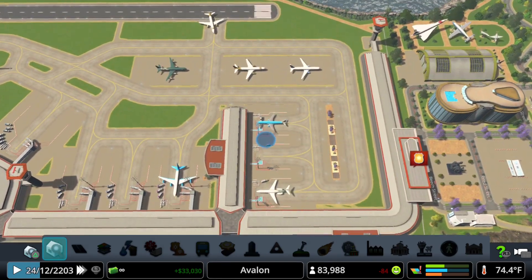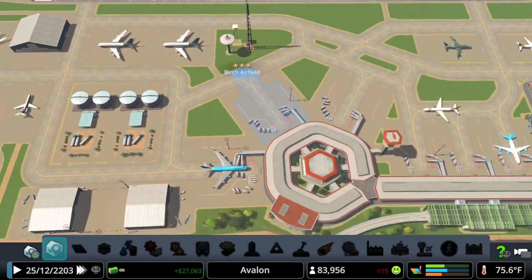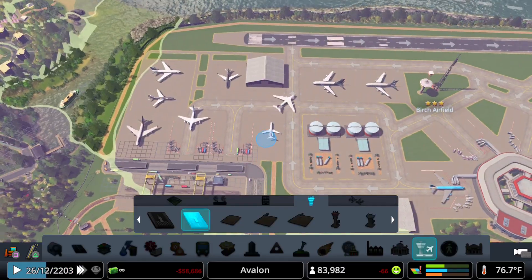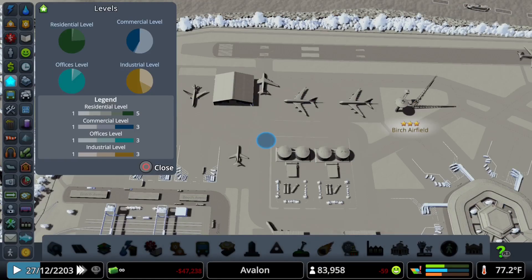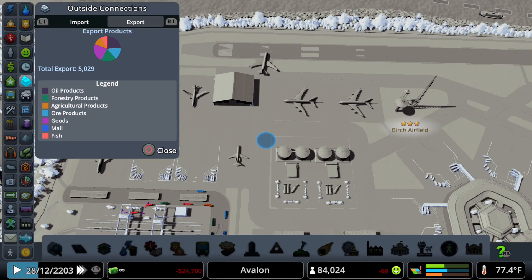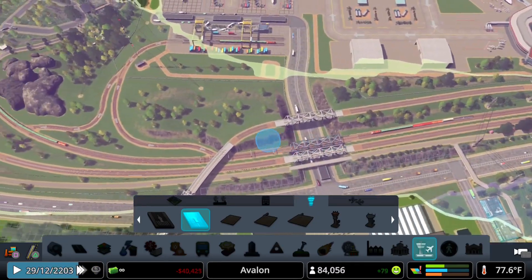The airport has three small stands, three medium stands, and three large stands. It also has two cargo stands set to export only, by having the taxiway just leave the stands with no return path. Avalon doesn't need any imports — we're importing only five units of stuff, but the city could use easy access to export goods. These export-only stands, as well as import-only stands if you use them, will completely eliminate all those 0% full cargo planes clogging up the taxiway.